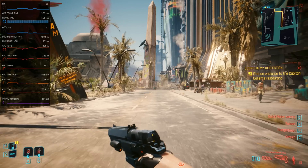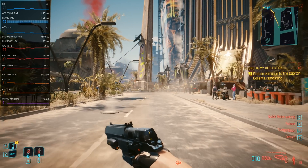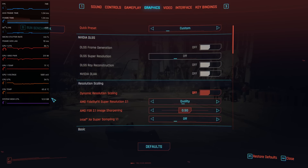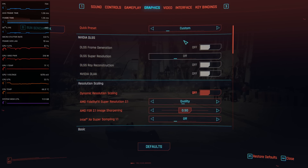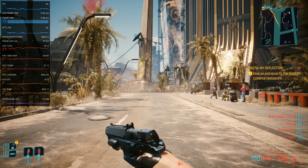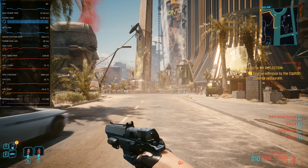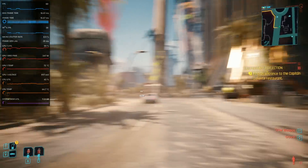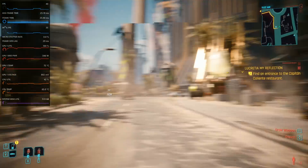This is the 7900 XTX running Cyberpunk Phantom Liberty at the ray tracing ultra preset, and it seemed like we were getting around 90 frames per second. FSR2 quality is on, but how is it getting about 85 frames per second right now? And why does the frame rate dip massively when I move my camera quickly — dropping down into the 40s?